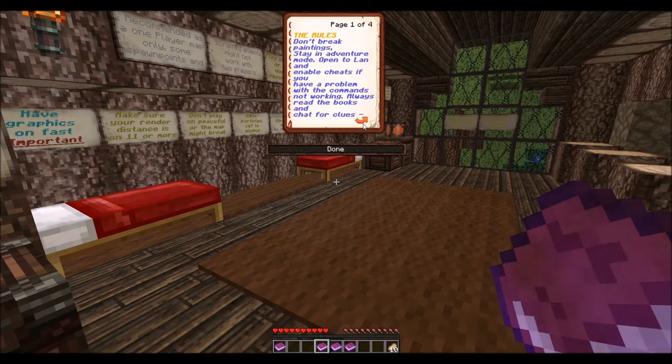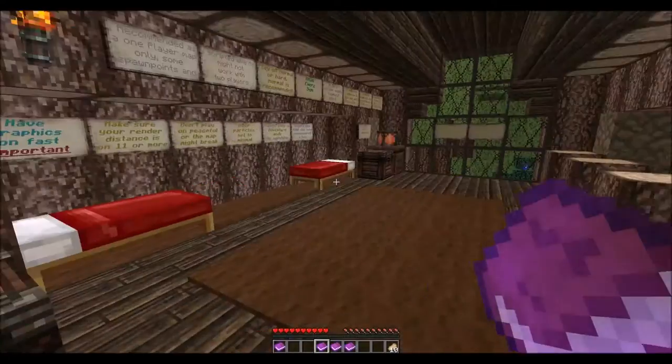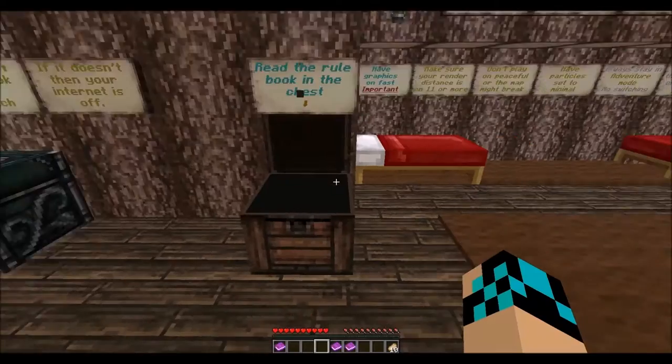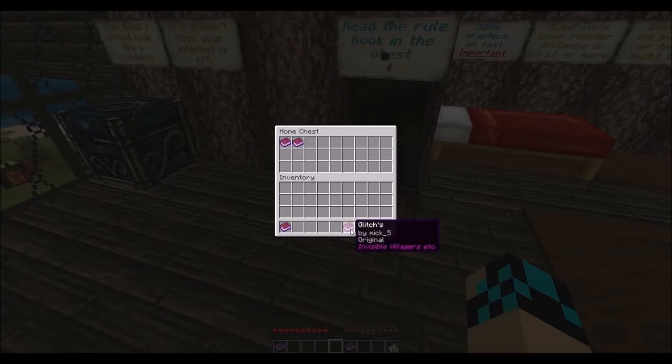The rules are basically standard rules — books and chat for clues throughout your adventure, don't change the time from day to night. Music off. These are all your basic settings and rules, the same as every adventure map. The texture pack: I am playing on Waren version 0.63.